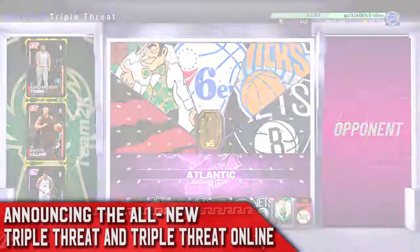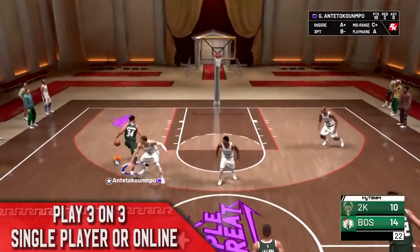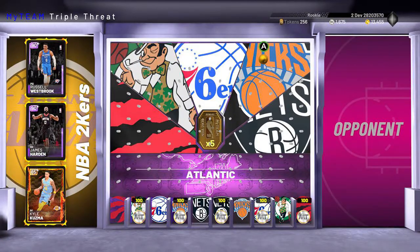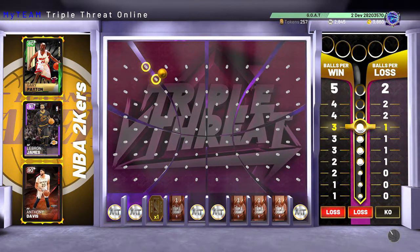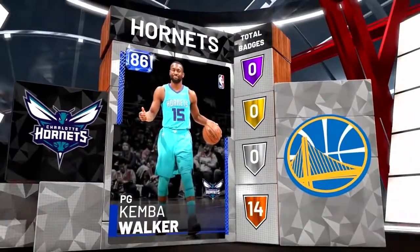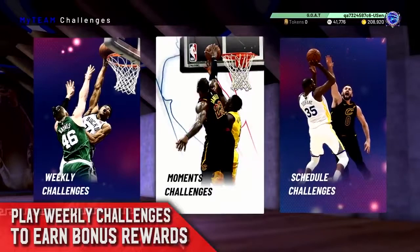Triple Threat is both single player and online. In single player, you will take down all 30 NBA teams, and for every team you beat you get a reward token to use in a special marketplace. After beating all 30 teams, you have the option to beat them again with their best three players from each franchise. In the online mode, at the end of each game you drop a basketball down a pegboard and get a chance to win a random reward. If you win 10 games before losing 3, you get to drop five basketballs for five prizes, but if you lose all three you reset to zero.